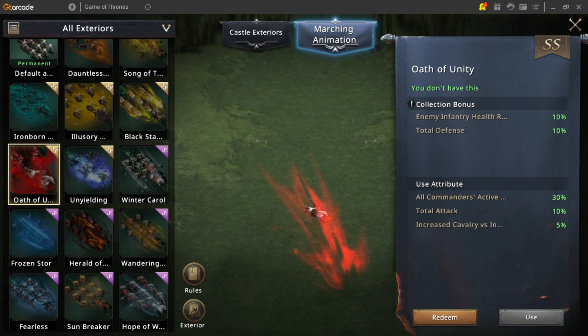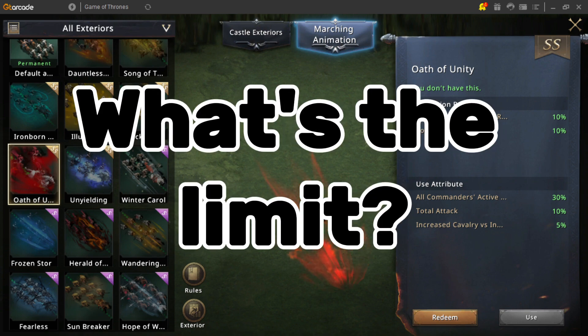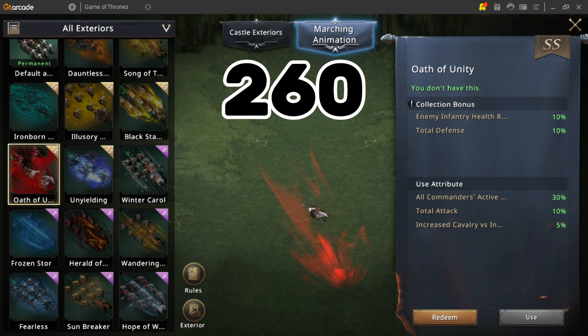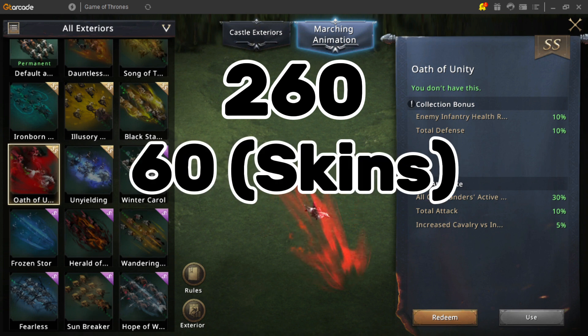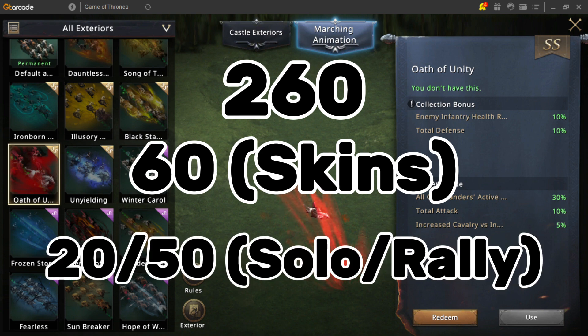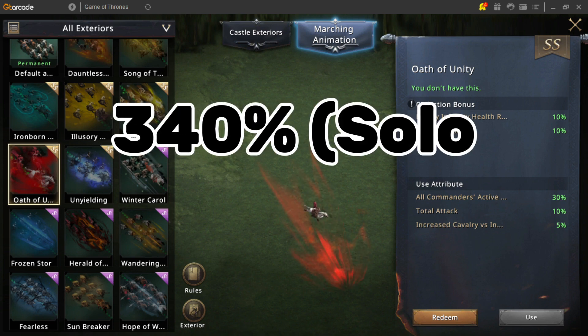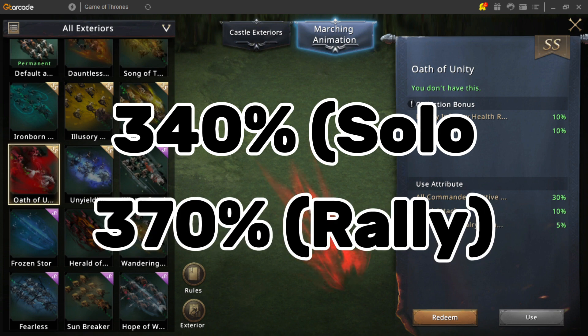Just a little fun thing to know, but if you can stack these buffs, what is the limit with what we currently have in the game? All commanders at max 4-star level have 260% commander active damage. Adding 60% from both the castle and marching skins puts this up to 320%. And now we can add the strong assault dragon skill, boosting their damage by another 20%, or in a rally stacking up to 50%. So from solo attacks, your max commander active damage is now 340%, and in rallies up to 370%.